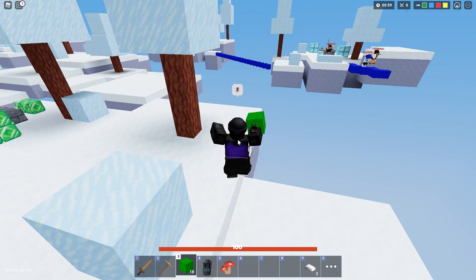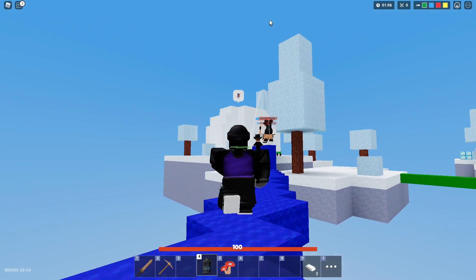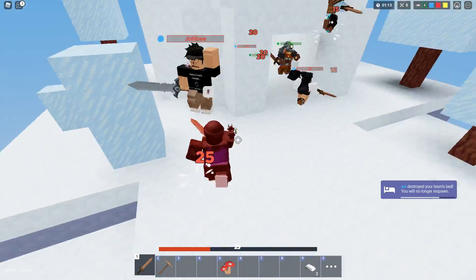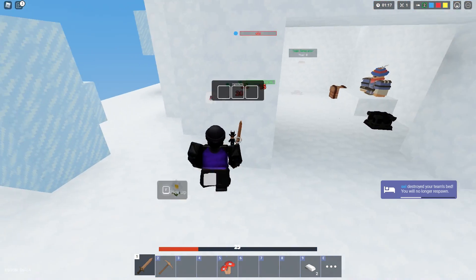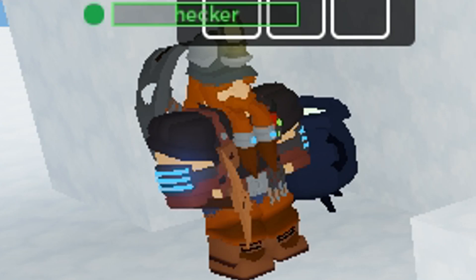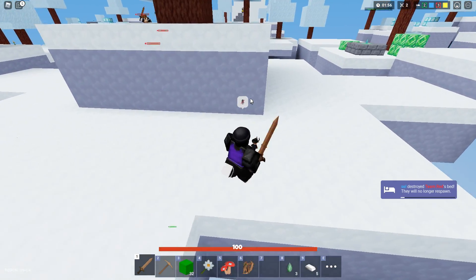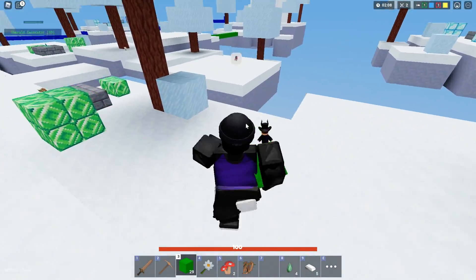We can go for blue team unless they rush us — are they rushing us? They are! My bed's probably already broken. Let's put them all to sleep real quick — go go go! I put one to sleep but our bed's gone. There's a thirsty red team on the way too. I want to attempt to clutch this but we lost our bed way too early.